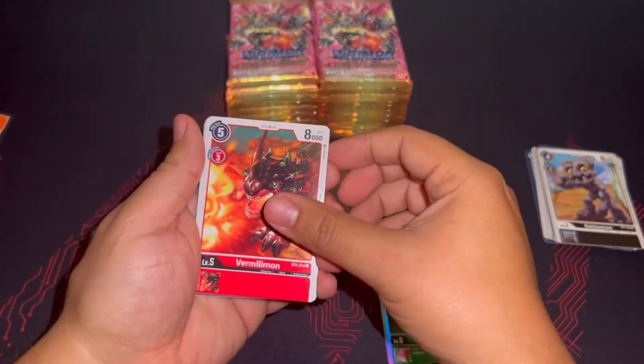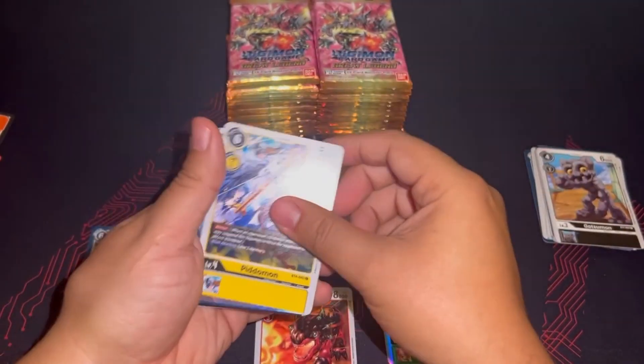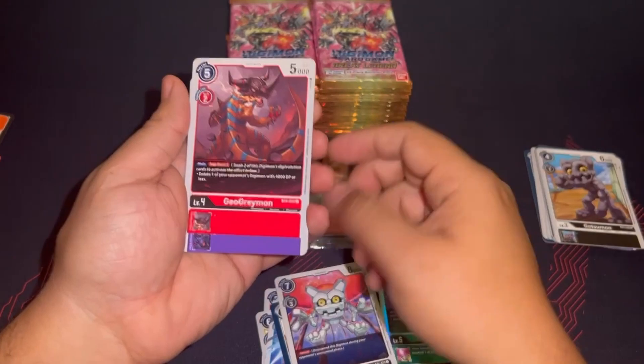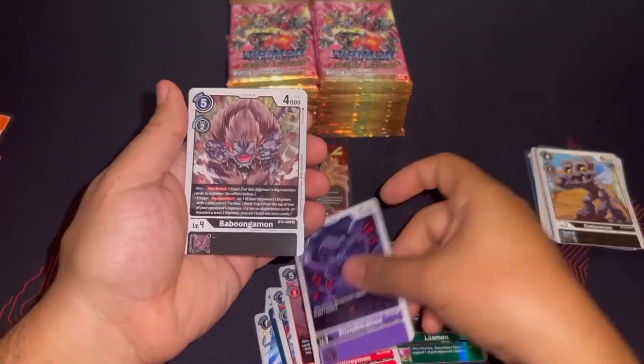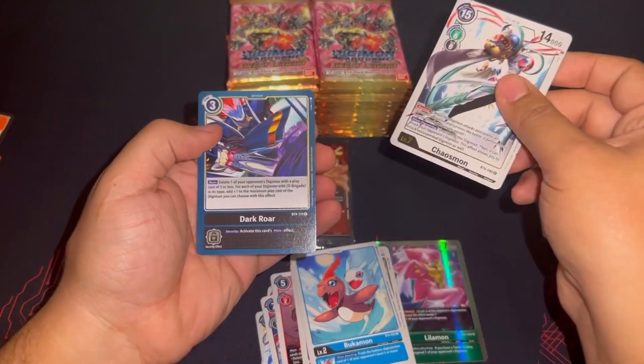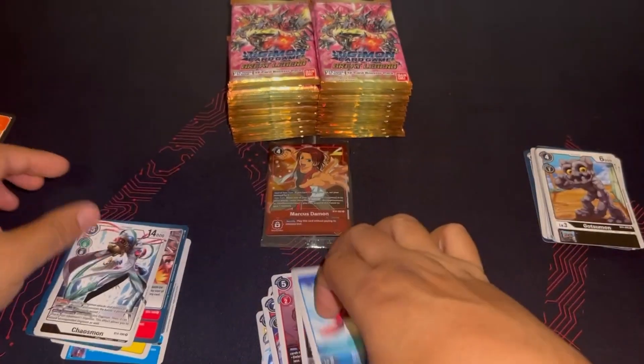Got the Vermilimon. Petitemon was another cheap evolution for yellow — a blocker as well. Easy way to get a blocker on the field without passing too much memory. Back then blockers were very, very good; not many ways to get over them.